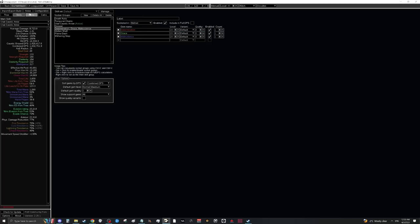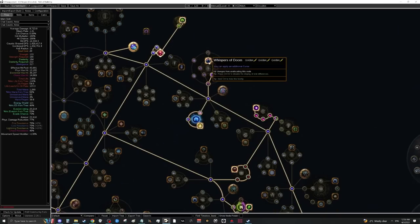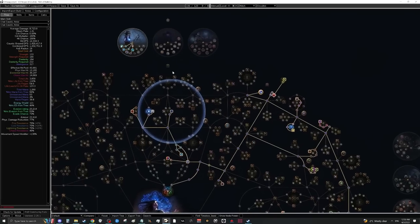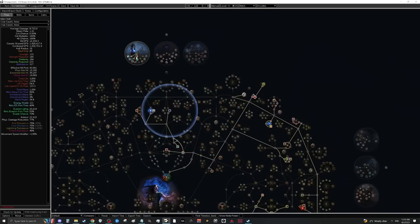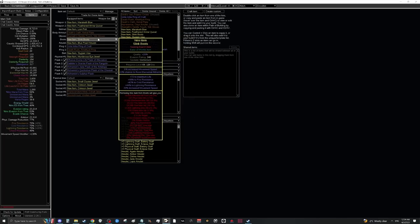If you can't do this immediately, you can drop Determination or Grace until you get that roll. For gloves, there is only one pair you want: Asenath's Gentle Touch. These gloves are insane — they give you an explody effect, decent life, and apply Temporal Chains, making you even tankier. We need three curses total, so pick up Whispers of Doom only after you have Asenath's Gentle Touch, as you're already at the two-curse limit from Unholy Authority.